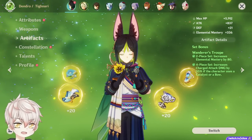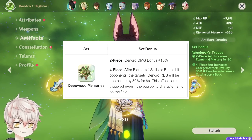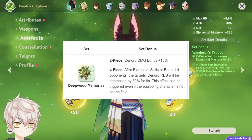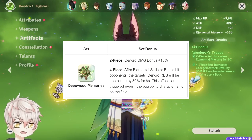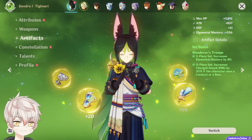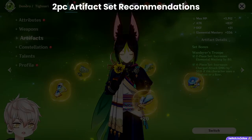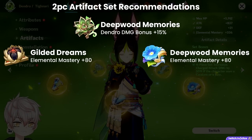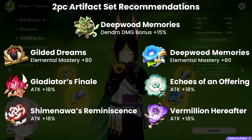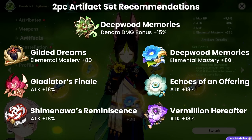You may ask: what about 4-piece Deepwood? Isn't that pretty strong on Tignari for the Dendro resistance shred? Well thankfully, someone else on his team can use it — 4-piece Deepwood Dendro Res shred can be used on someone who isn't Dendro, leaving Tignari with a more offensive set while he reaps both benefits. For 2-piece options, these are also pretty good since the stat pool is more universal. Options include Deepwood for 15% Dendro, Wanderer's for 80 Elemental Mastery, and any ATK percent set — we have 4 of those available. These are more resin efficient with potentially better substat quality, so consider these if 4-piece Wanderer's isn't your best set.